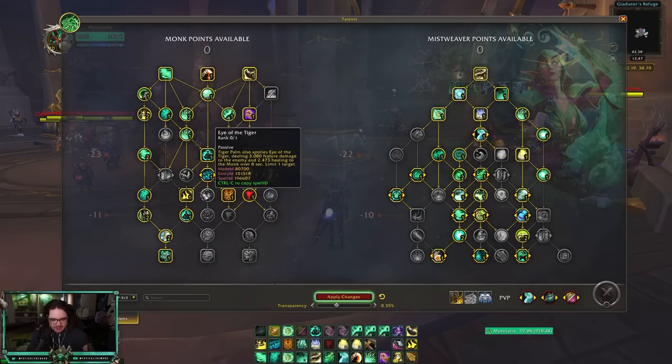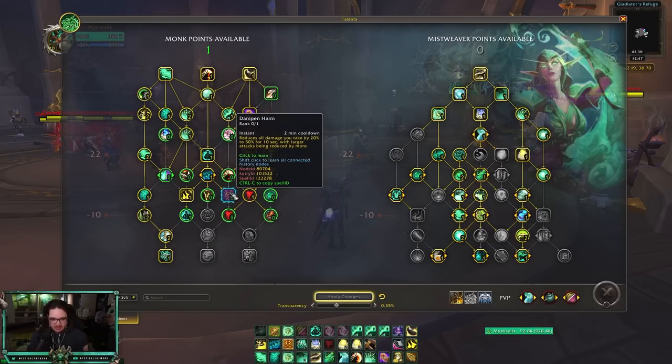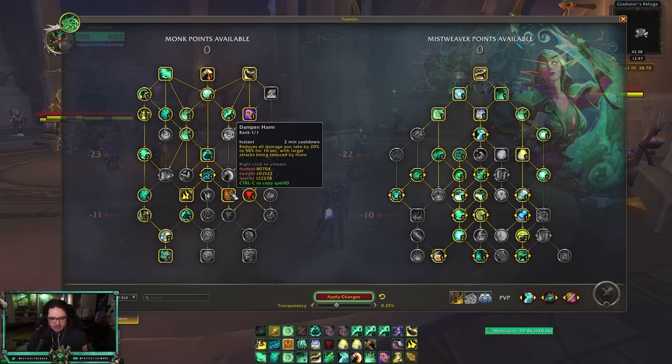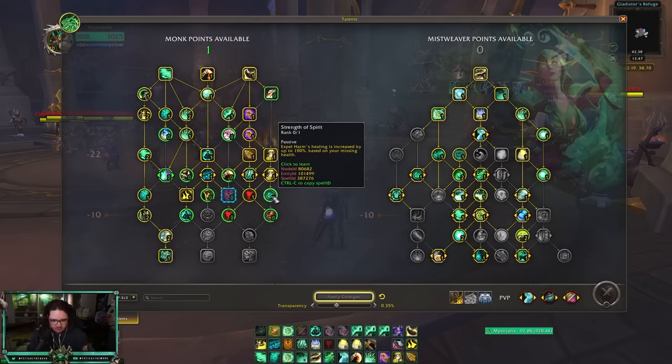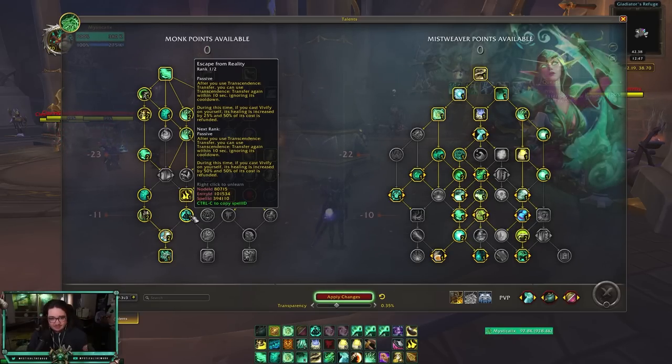These two points — Diffuse Magic and Dampen Harm — are flex points. You could swap out Dampen Harm to pick up Escape from Reality, but I think better safe than sorry. Dampen Harm reduces all damage you take by 20–50% for 10 seconds with larger attacks being reduced by more. It's really good against specs like Destruction Warlock with big Chaos Bolt crits. You could put in Strength of Spirit instead, but I prefer the safety of Dampen Harm.